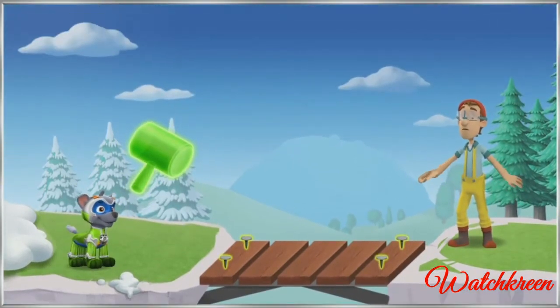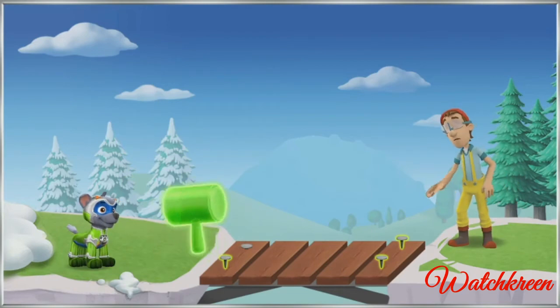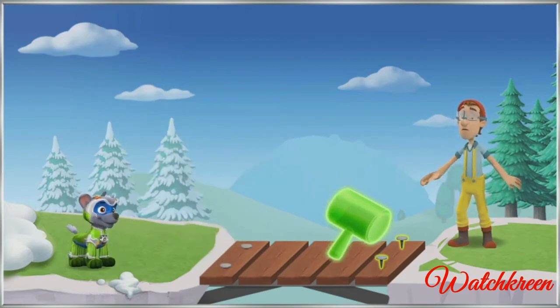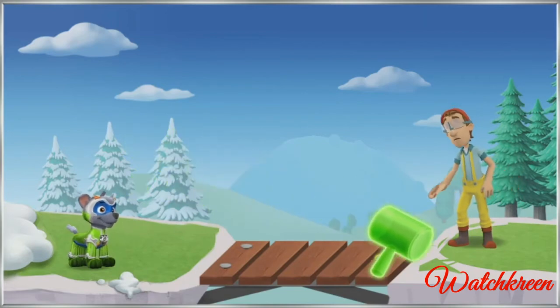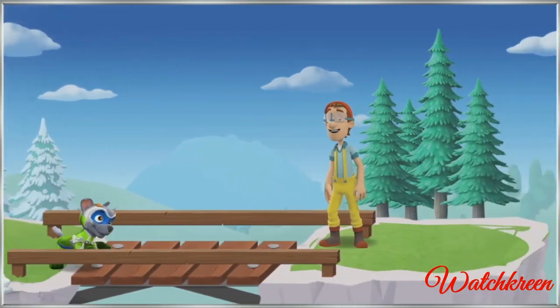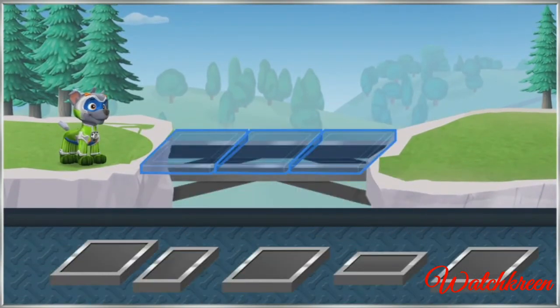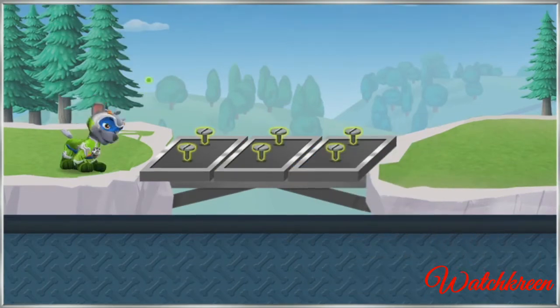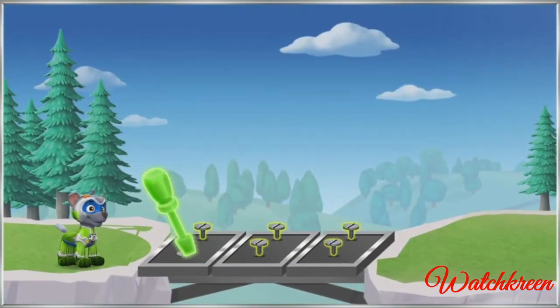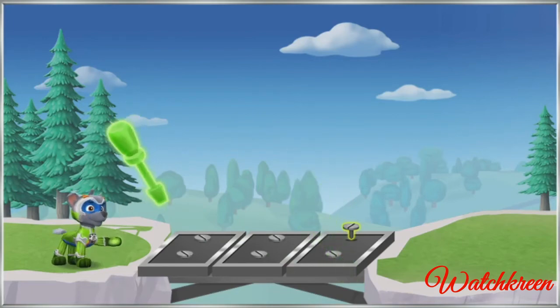Now we can use Rocky's tool to attach everything together. Drag the hammer to the nails to put them in place — use the hammer's force. Mighty hammer! Bridges can be made from many types of materials. Now we can use Rocky's tool again — drag the screwdriver to the screws to tighten them. Mighty screwdriver! Paw Patrol is on a roll!